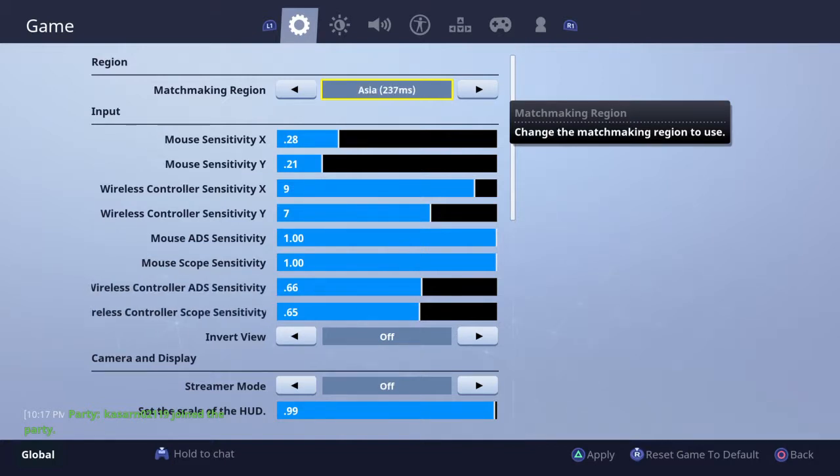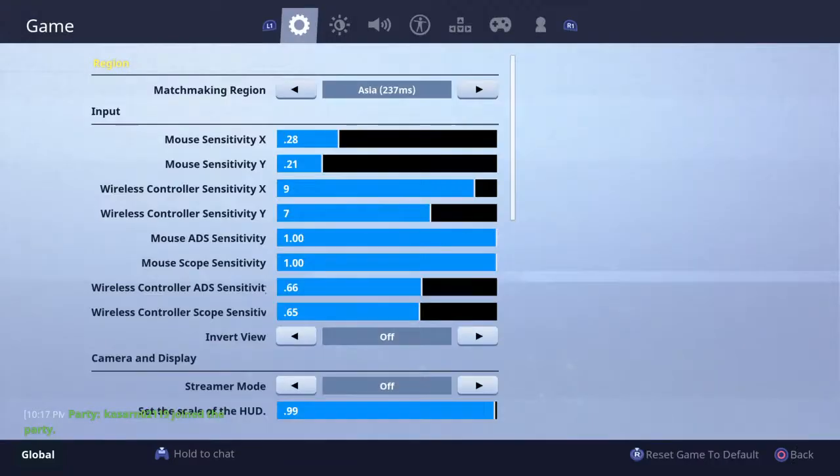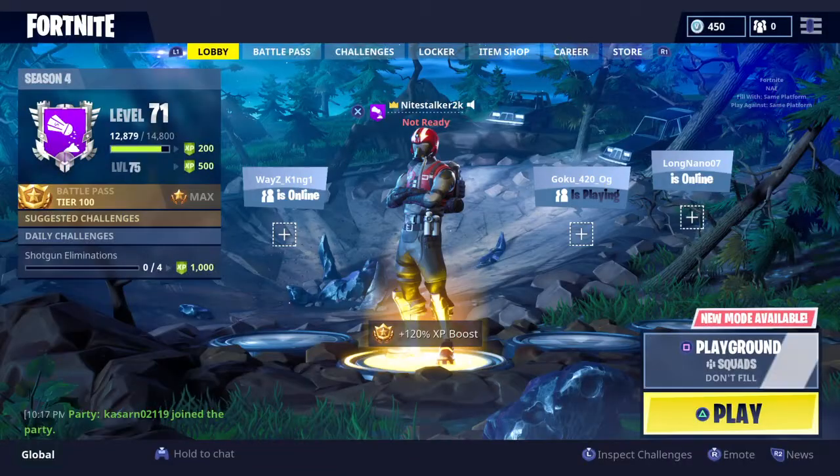All you have to do, go on Asia servers, it'll appear, then you can go back to NA East — Playground. There you go guys.